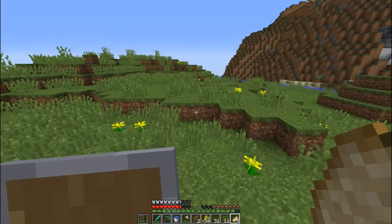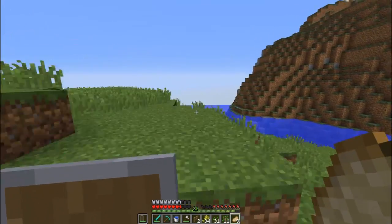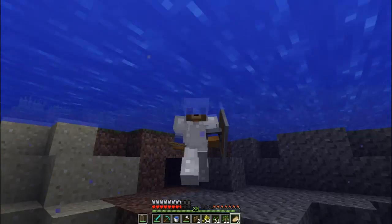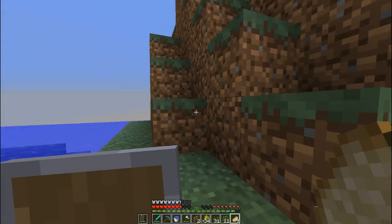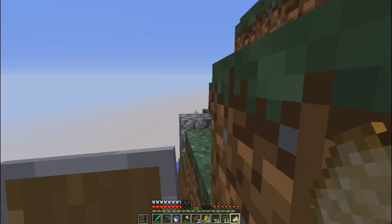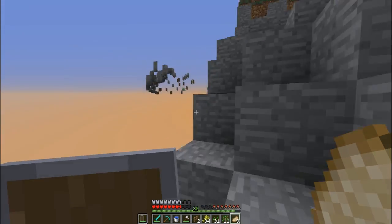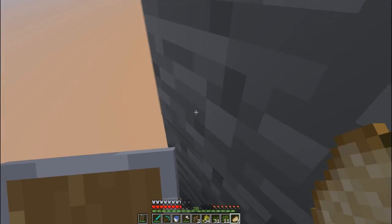I wasn't able to find anything interesting around spawn, but I did find a base — which I don't think I'm allowed to show on camera. It had some melon and beetroot seeds. I took one of each, and if they want, I will pay them back, but I don't know if they want it because they had more seeds.